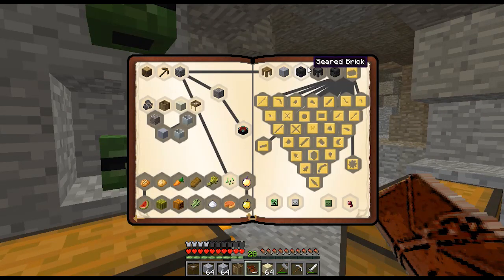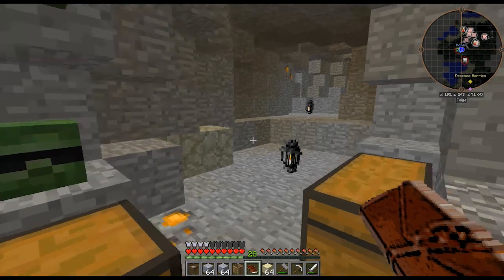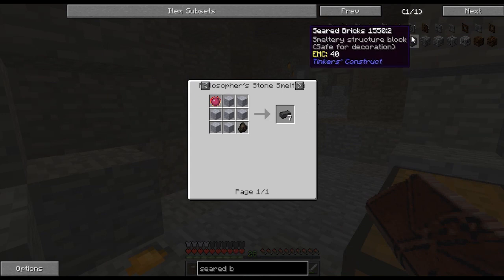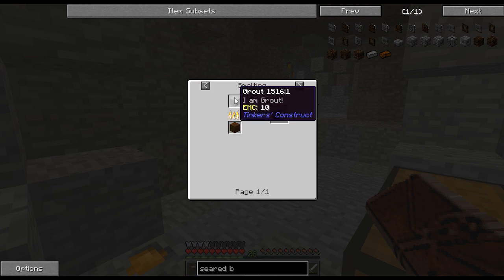Next, we want to make seared brick. The seared brick blocks are the main block used to form a Tinker's Construct smeltery, which can double ores. The smeltery will also do many other things. The seared bricks are used to craft other parts of the smeltery. These blocks of seared bricks form the wall block for the smeltery, and the seared brick ingots are used to form other parts. Seared bricks are made from smelting grout. So let's smelt some grout.